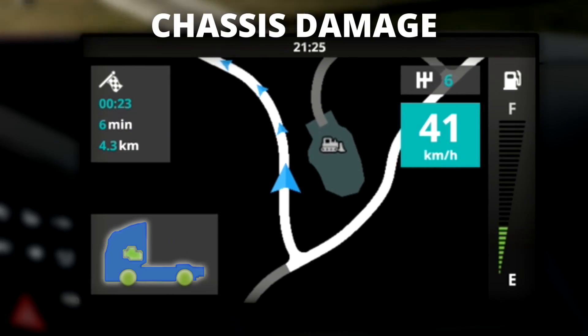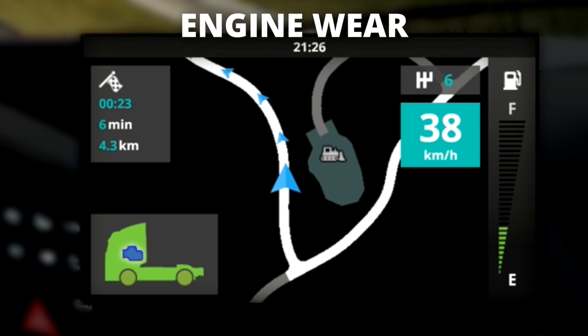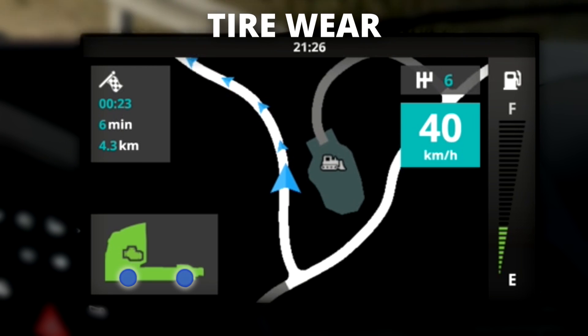I'm happy to announce that right now Kaku is working on a visual damage system, so that you can also see the damage on your truck and AI vehicles. Currently, you can see the damage your truck has sustained on the satnav. There's chassis damage, engine wear, and tire wear.